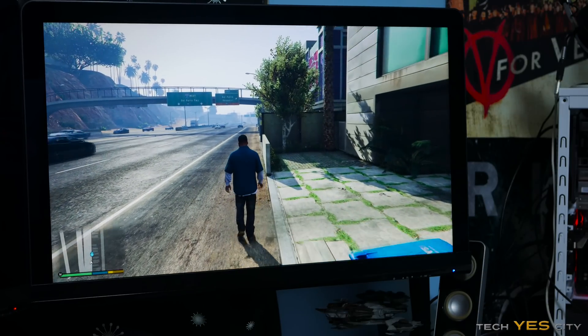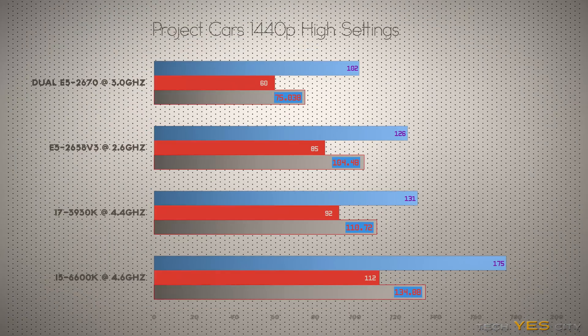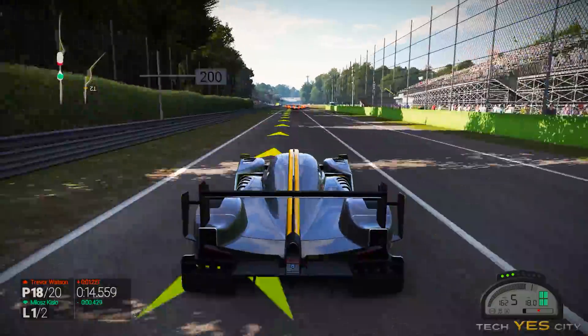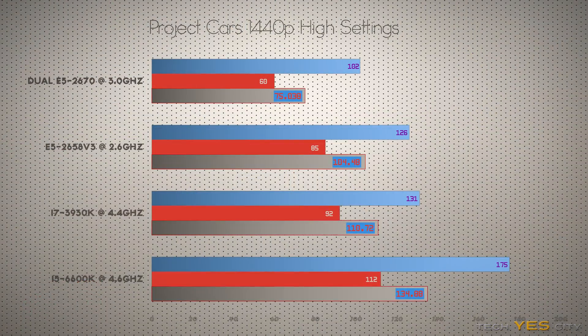Since the Haswell E5-2658V3 is clocked even lower than the dual Xeon setup, moving into Project Cars we see this trend continuing, with the E5-2658 — which is clocked lower — actually beating out the dual Xeon setup. This time around, we didn't have any boot problems.